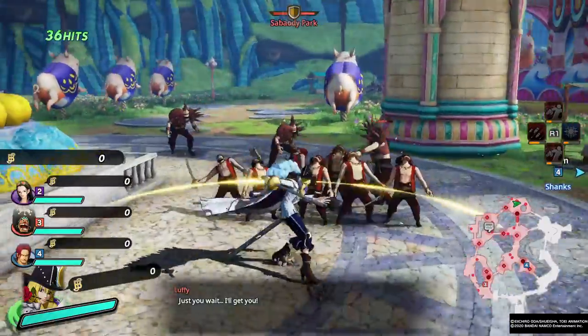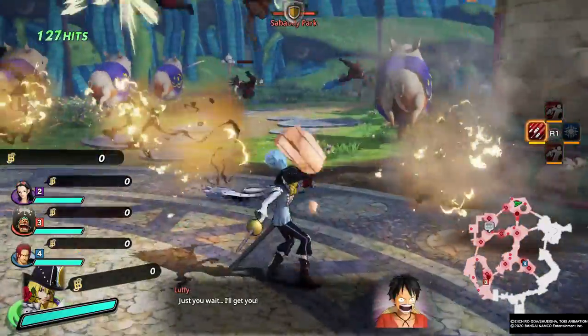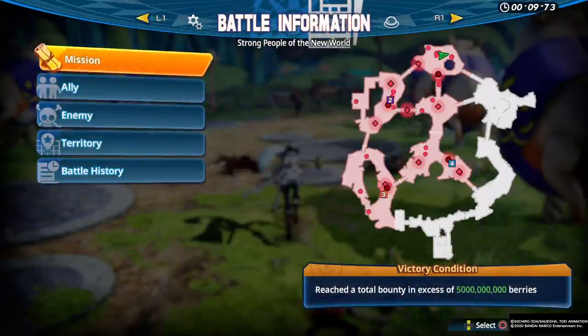Let's get into the gameplay. His Square String has pretty good forward momentum, keeps him safe, keeps him active, and it's pretty fast as well. It's a solid Square String. Square Strings in this game are really strong sometimes, and he definitely has a good one — there are no real slow or stationary points in it, which is the sign of a really strong Square String.